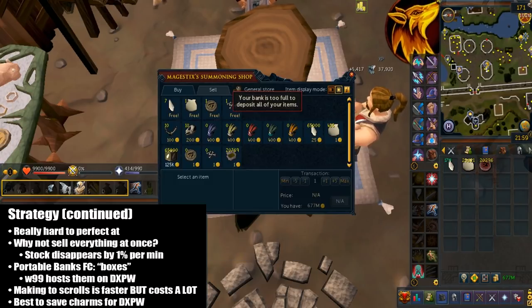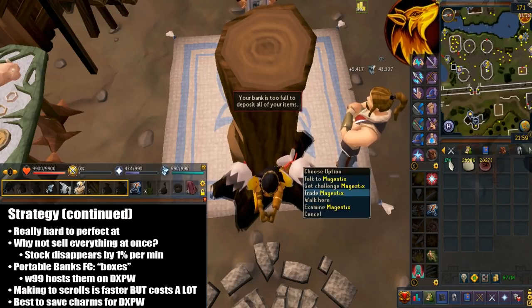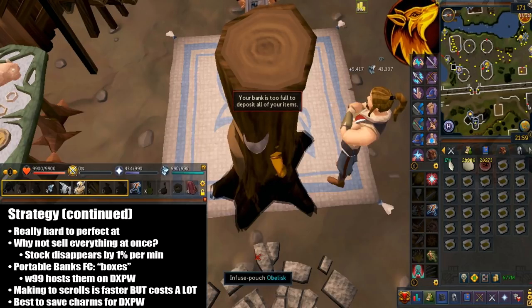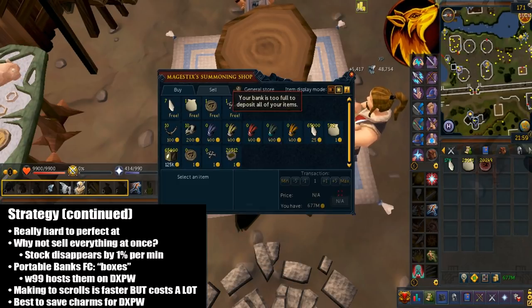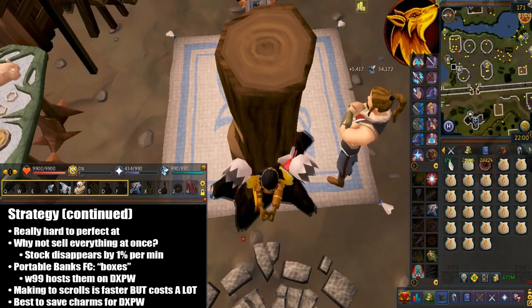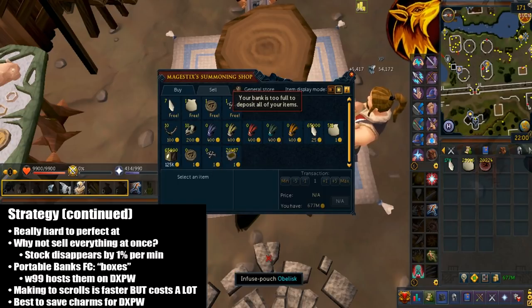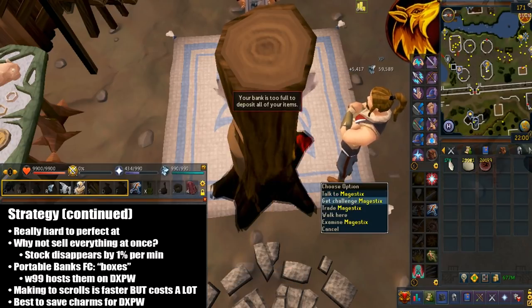Luckily, you don't actually need to use your own portable banks. The FC that tracks them is called Boxes. You'll usually find them at World 99 and they're mostly active on double XP weekend. I know some of you are thinking, why don't you make them into scrolls instead? It is faster, but it does cost quite a lot of money. So I highly suggest you don't do that.